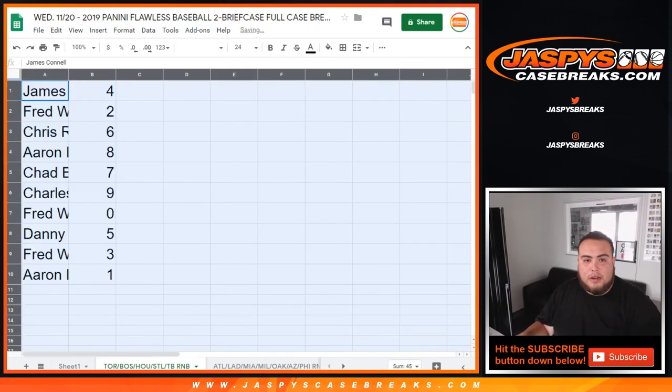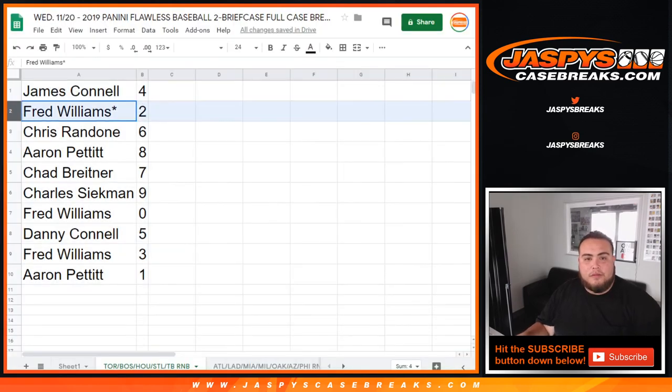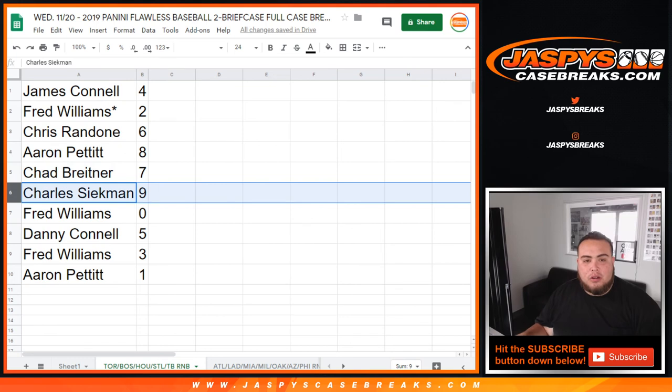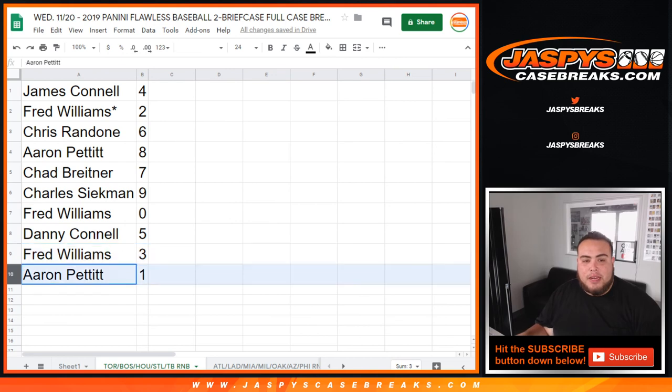All righty, here you go guys. Eleven times, zero. So James Connell, you have four. Fred, last one — Mojo two, Chris with six, Aaron P with eight, Chad B with seven, Charles you have nine, Fred with zero. Any redemptions — Danny, Connell with five, Fred with three. And Aaron, you have one. So any one of ones. There you go guys.